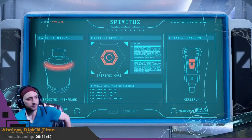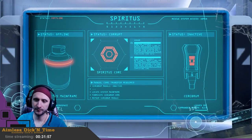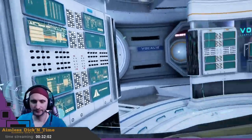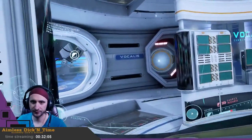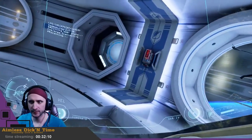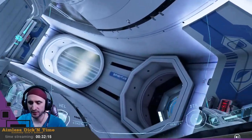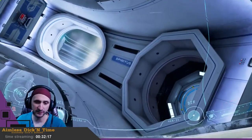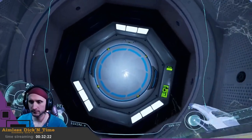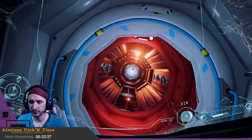Spirited system repair required for salvage EEV life support system operation. Locate system mainframe. Fabricate Cerebrum core. Repair Cerebrum module. Confirm — manual repair required. Obviously, they couldn't make it easy. So I guess we gotta go outside to Spiritus, the Spiritus little area.